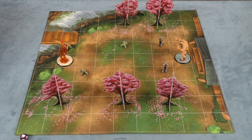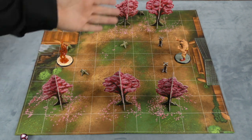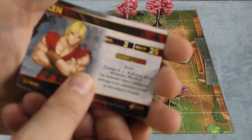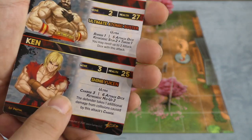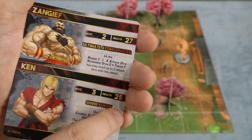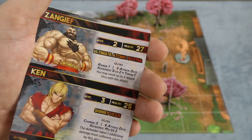So here's a setup for one of the modes of the game — the versus mode, 1v1. You'll put out terrain and stuff according to how it shows you in the back of the book, but I don't see why you couldn't just set up anything you want as long as both players agree it's fair. You put your characters out; each character is going to have some stat cards. So here we have Ken versus Zangief. It shows their move — Ken moves three, Zangief moves two. Ken has 25 health, Zangief has 27.